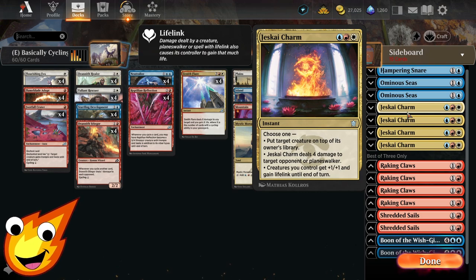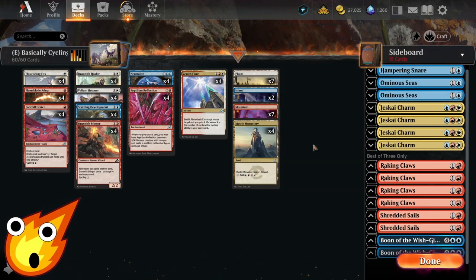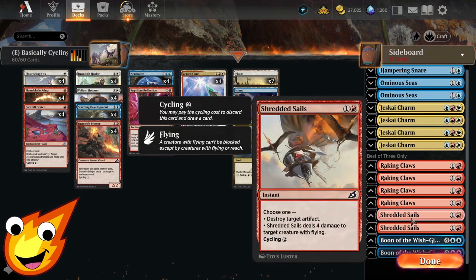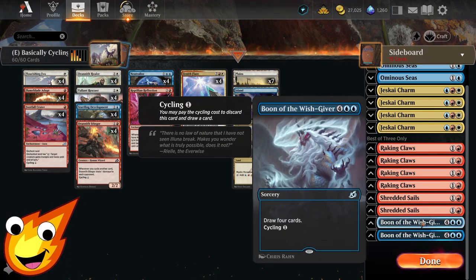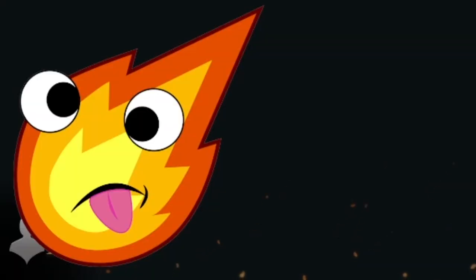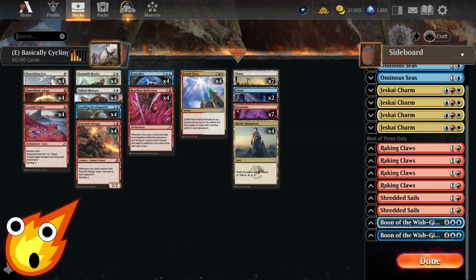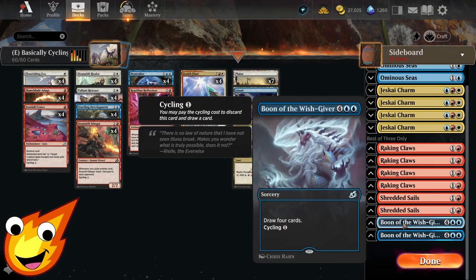Jeskai Charm is the most expensive option — no cycling and requires exactly blue, red, and white mana — but offers flexibility: tuck a creature on top of an opponent's library, deal four damage to an opponent or planeswalker, or give your whole team +1/+1 and lifelink. Raking Claws gives a creature double strike or can be cycled for two. Shredded Sails does four damage to a flying creature or destroys an artifact, and you can cycle it. Boon of the Wish-Giver can be cycled for just one mana.